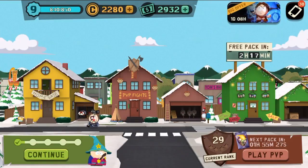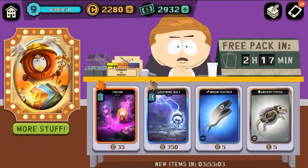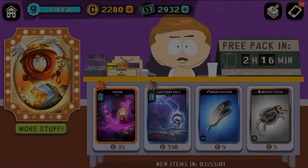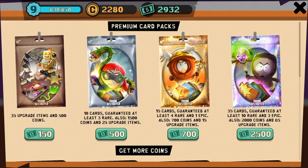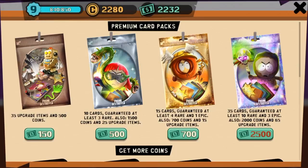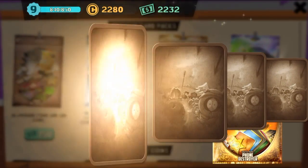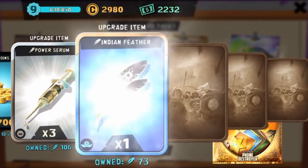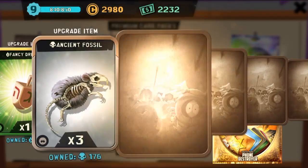Now the question is: do we go for another fantasy or go into the card pack itself? This one is 15 cards, four rare, one epic — this seems like it would be more worthwhile. All right, let's open up one of these. Same difference as another fantasy but with a little more to work with. We're gonna get our 700 coins, upgraded materials, prayer beads — literally everything for mystic.